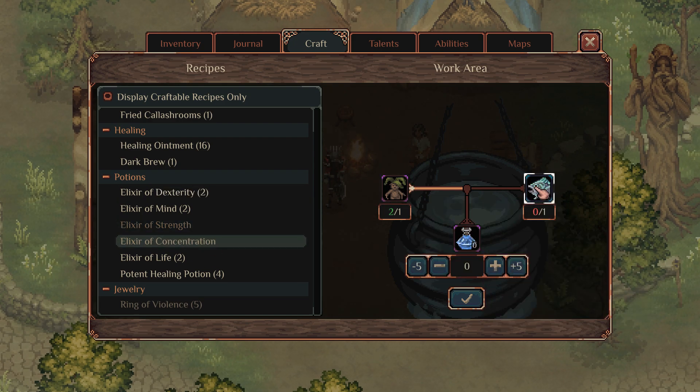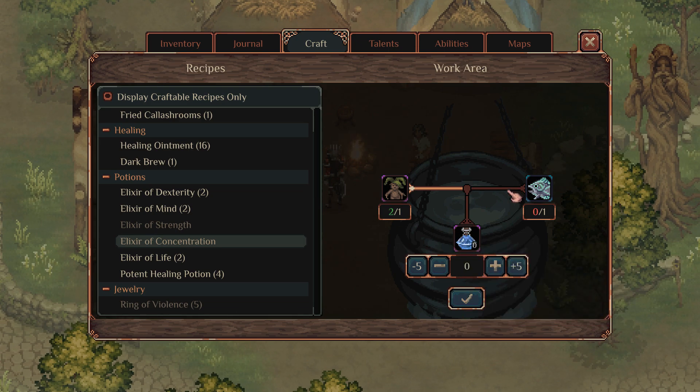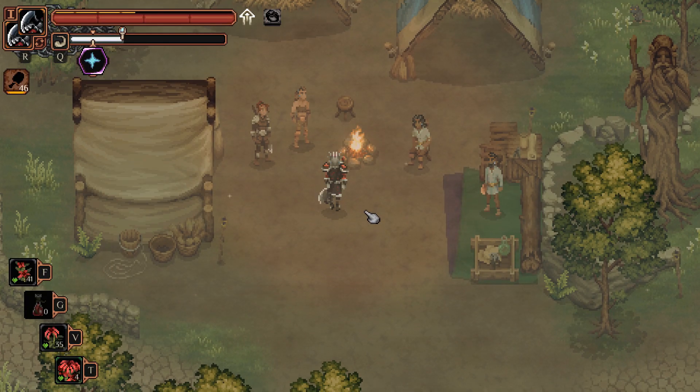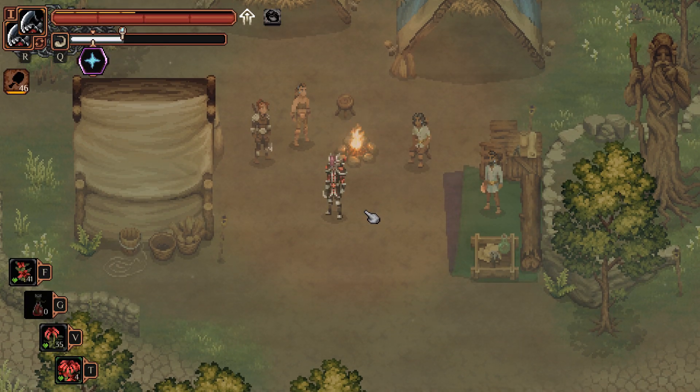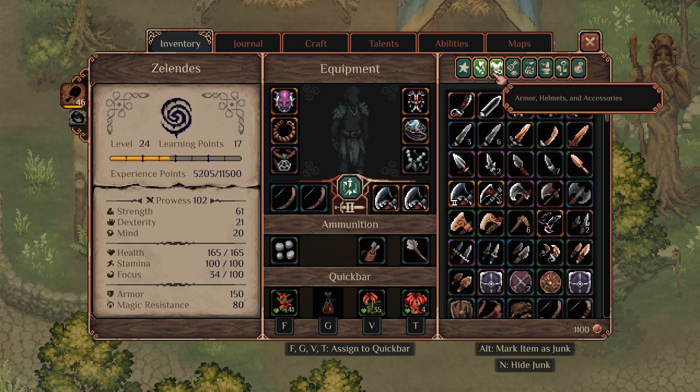Especially the concentration one is probably the best one, because having base focus is really amazing. But anywho, let's talk about where we get these things. Before you even set out, you want to make sure you have earplugs, because that is the only way you're gonna be able to collect these things.